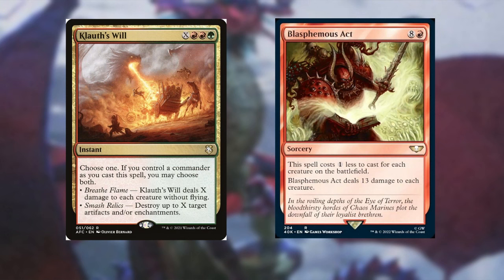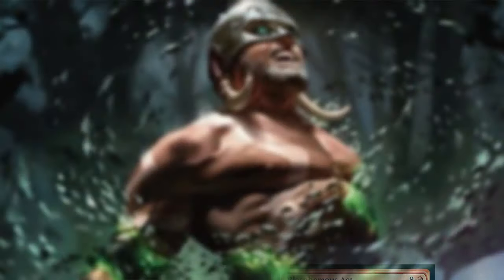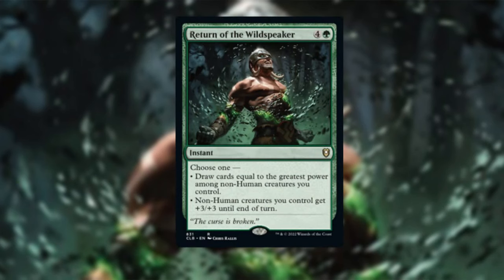The more creatures your opponents have, the better Blasphemous Act will be, because it deals 13 damage to each creature — an absolute all-star board wipe. These essentials are great, but we want to make sure we draw them with good card draw. Garruk's Uprising is absolutely fantastic here: not only does it give you card draw equal to the greatest power among non-human creatures you control, it also gives you an overrun effect so if you have a lot of dragons on the field you can swing in for a game-ending amount of damage.